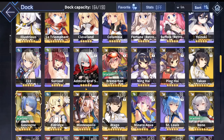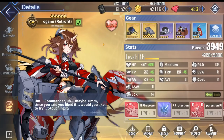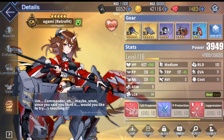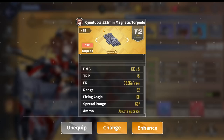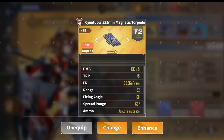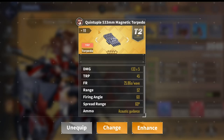The last notable example is Mogami Retrofit. She doesn't follow the same pattern as the others because she specifically needs the quintuple magnet torpedo — either the rainbow or the gold version — due to her third retrofit skill called Suppression Fire. This skill procs whenever she lands 5 hits with her torpedoes, so you need at least 5 torpedo shots per wave to maximize your chance of triggering it. The magnet torpedo maximizes your chance of hitting the target, and you need to hit all 5 to proc Suppression Fire.